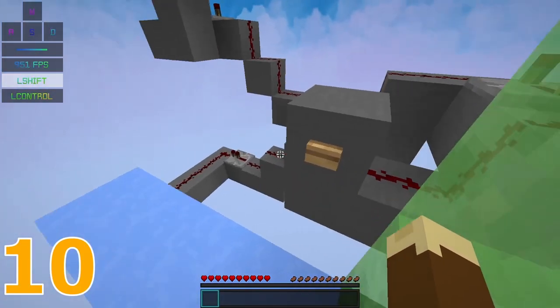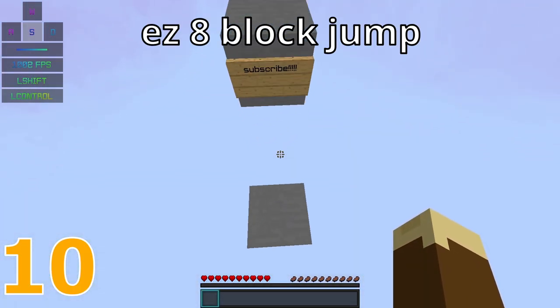Using redstone and slime blocks, it is possible to make what is essentially fully automatic parkour.